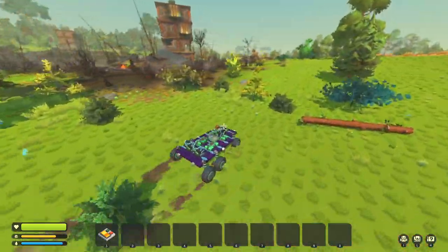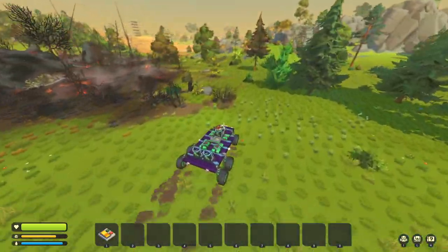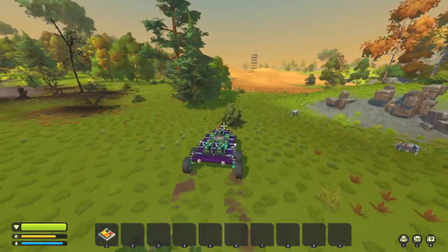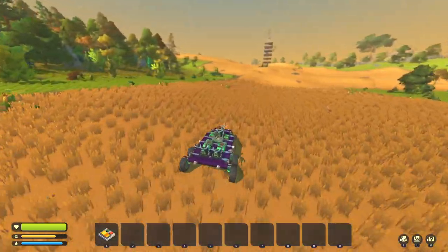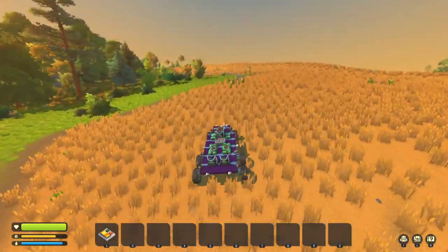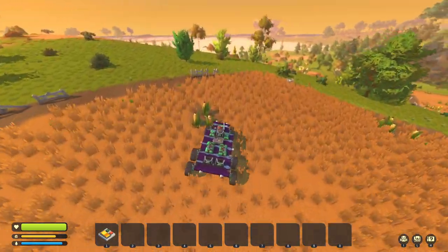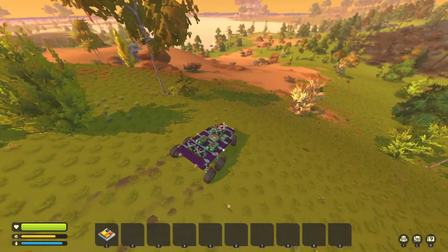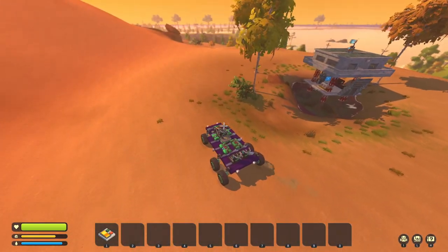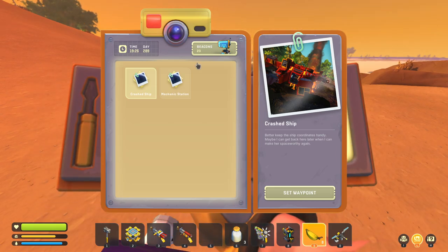Next on the list is the oil pond — you want to find a desert biome with an oil pond in it. Not all desert biomes have oil ponds; on my solo world I have a desert biome right next to the mechanic station that does not have an oil pond. This world actually has two oil ponds. The desert biome just looks like sand with no grass. You just place a chest down there, put a vacuum pump on it with a switch, and run it constantly to automate gas collection.